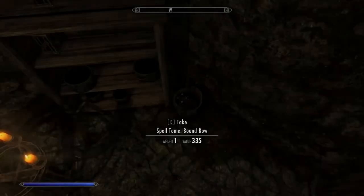Once they are dealt with, you'll find the spell tome in a bucket in the corner of the room.